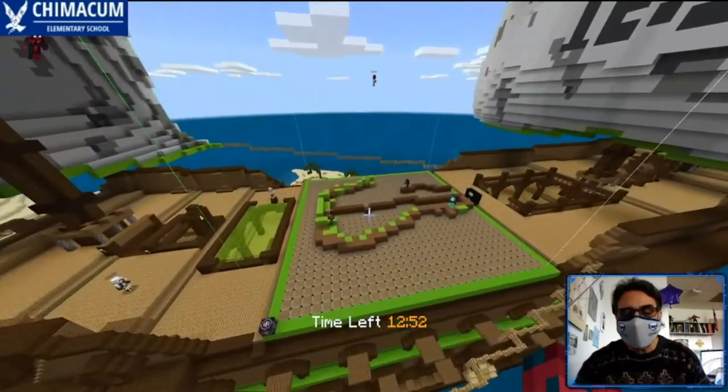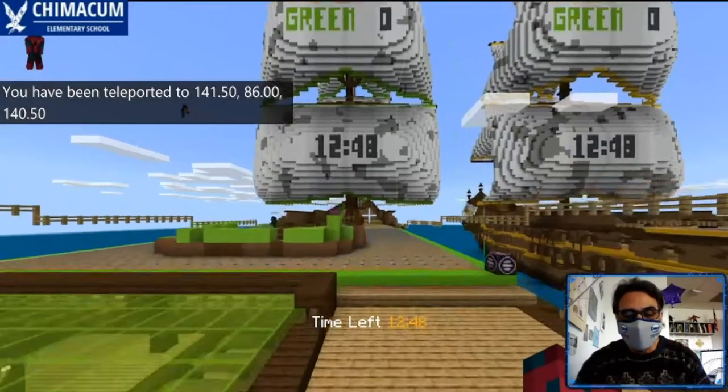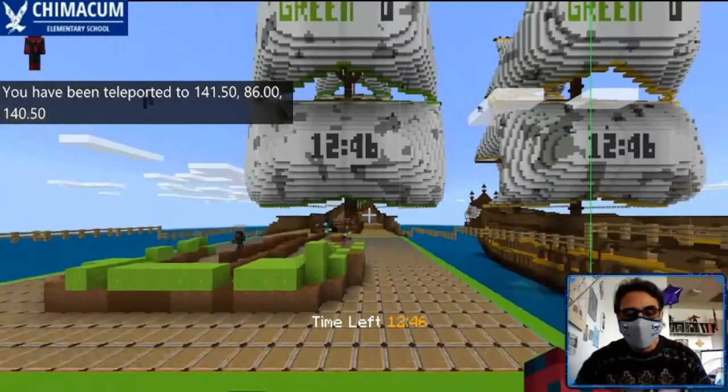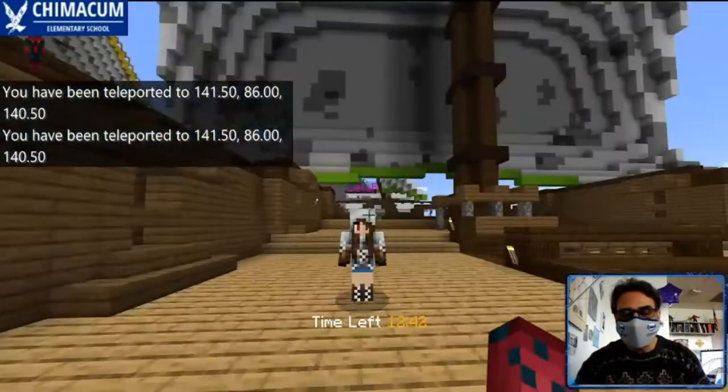Look at that — it's looking nice. Can I get in there? Whoa, you can't. That's cool. So if I try to get in, look what it does — it sends me to here.